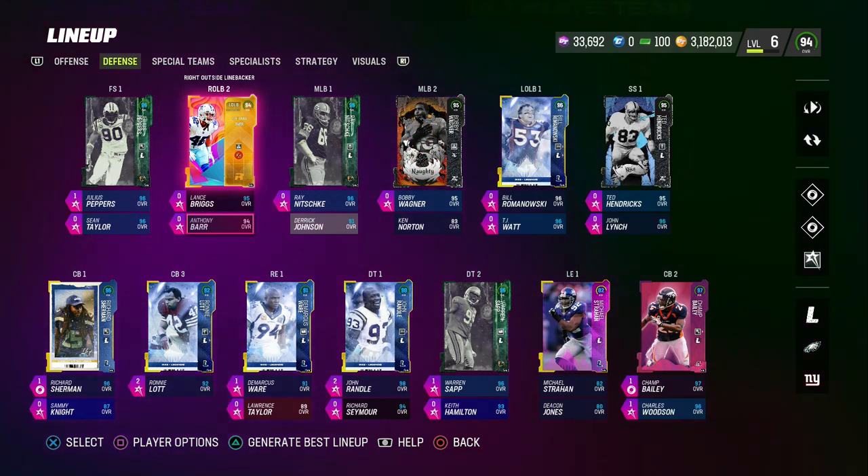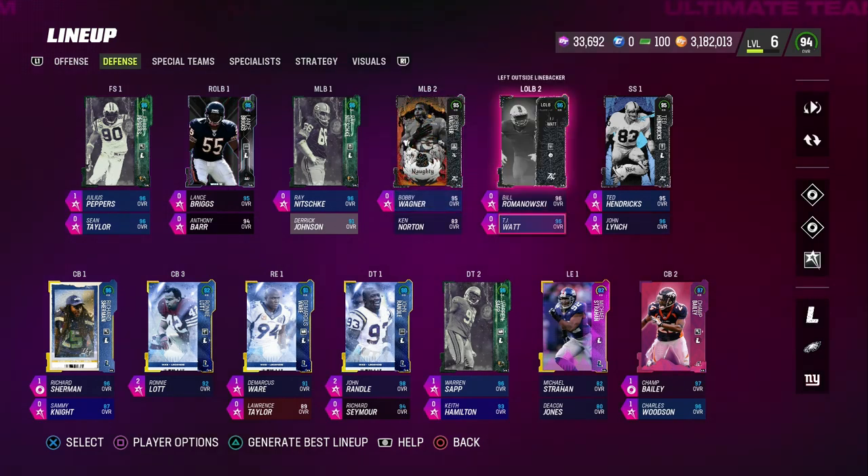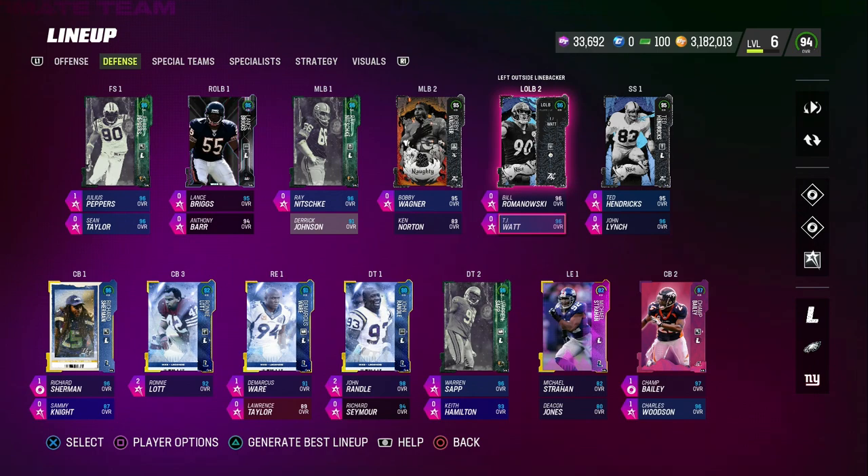So as you can see, I've got Anthony Barr here — I think he has Enforcer. Bobby Wagner has Enforcer as well, and TJ Watt has Deflator. What big hit power guy or what big ability can I get on the special teams unit is actually a really important piece. You'll cause fumbles on special teams, and you'll also be much less likely to give up touchdowns on special teams because you're going to have better players on the field.